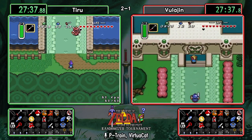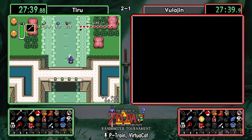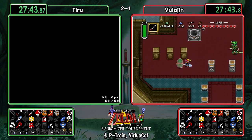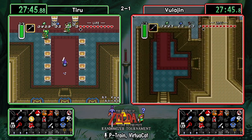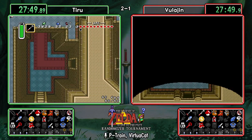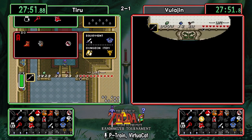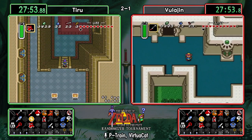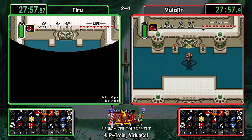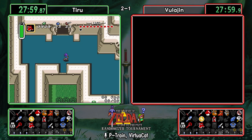They're both going to be entering Agahnim's Tower at pretty much the same time — maybe two or three seconds apart. This will be quite the trek with just a fighter sword. They don't really have items that can help much: the ice rod maybe gives a little safety, but it's pretty much going to be a fighter-sword Agahnim's Tower run.